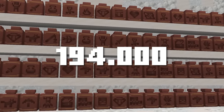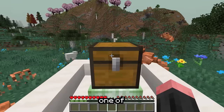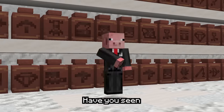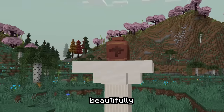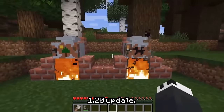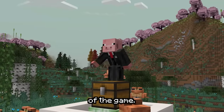There are 194,481 different decorated pot combinations. For each of the four sides of the pot, you can use one of 21 different patterns. That's a lot of combinations. Have you seen all the different patterns? They're beautifully designed — much better than the developer preview we saw way back before the 1.20 update. Each of them also has a name, which might give us some new insights into the lore of the game.